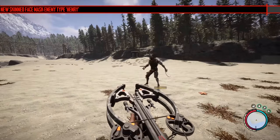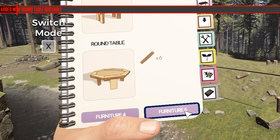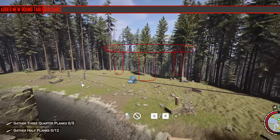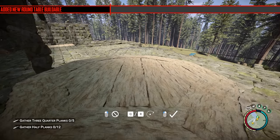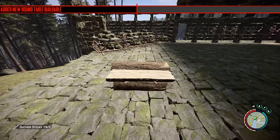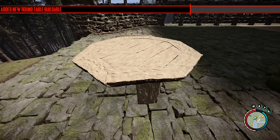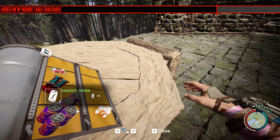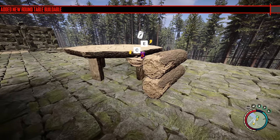Cannibals are made too proficient at dealing with melee and barely anything with ranged. The next addition is a new buildable: a round table. It's relatively cheap to build. When I first saw it I thought it would be awesome if you could place items on it, so I tried to glitch a shelf underneath it, but it would only be on the edge. I'll experiment more but as it stands I don't know what you're going to put on it — it's cool though.